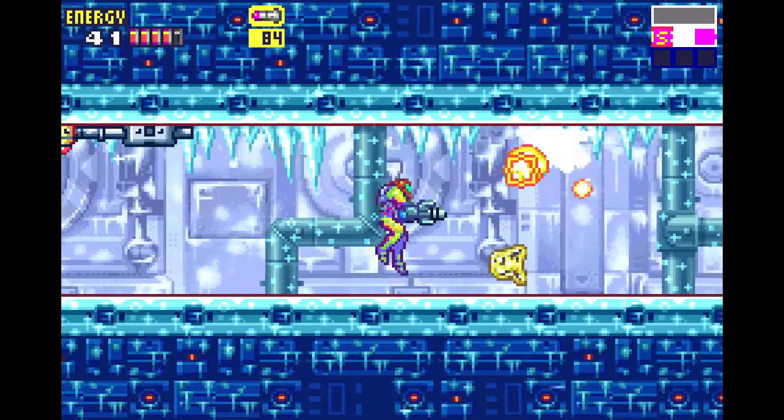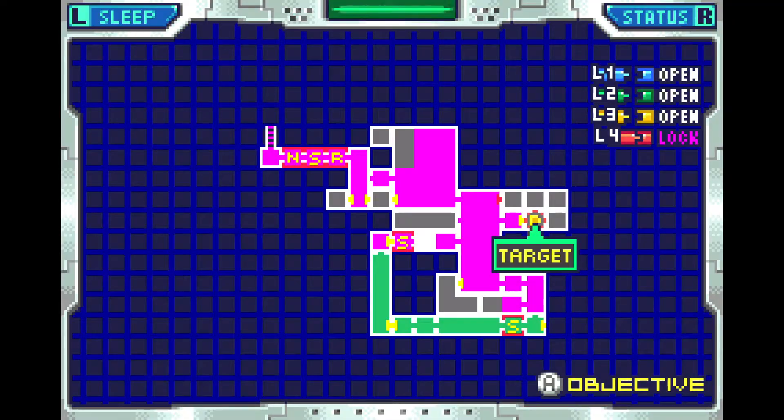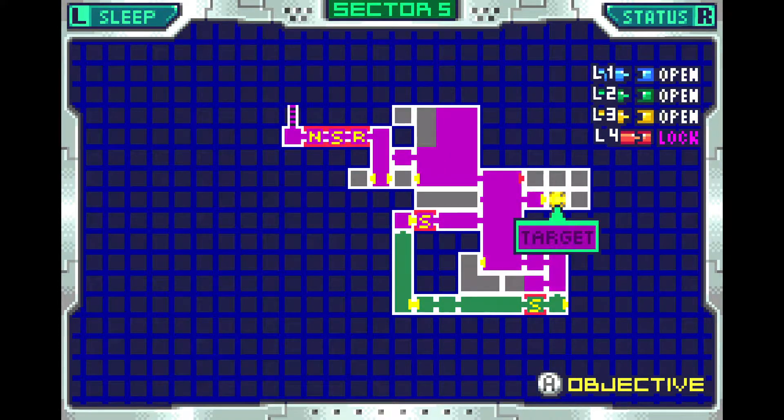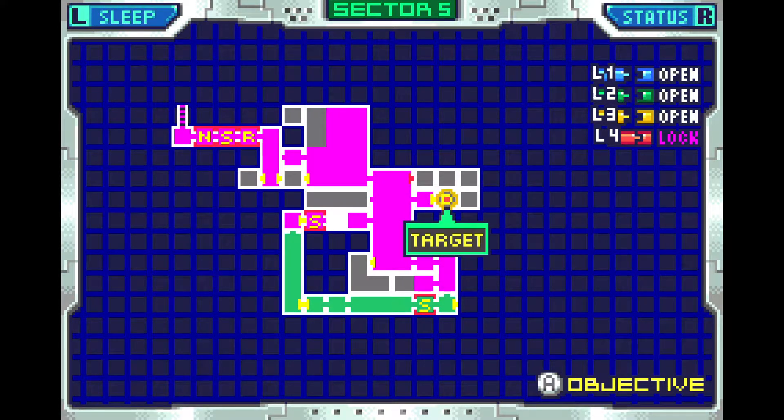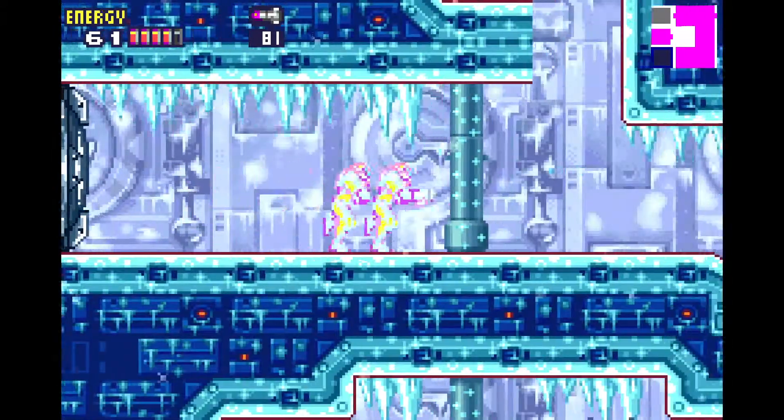Same thing right there, by the way — one-way door. We could have gone this way first, and they could have just let us get to that spot and then hit a yellow door, but instead they block it off two ways, just to further enforce that you cannot go that way yet. And they don't really need to.